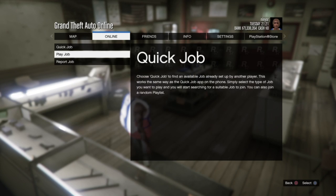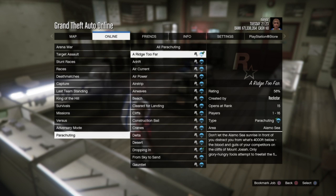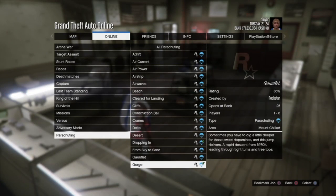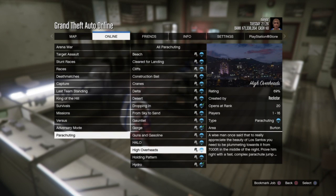From here, go to Online Jobs, Play Jobs, Rockstar Created, then Parachuting. You're going to start High Overheads — make sure it's that one specifically and not another one, then start High Overheads.